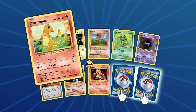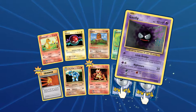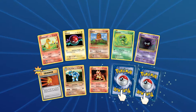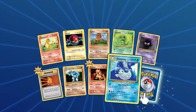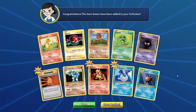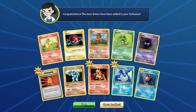Alright, so we have a Charmander, Voltorb, Diglett, Caterpie, Gastly, Super Potion, Machoke, Magmar. First one is Dugong, so Dugong. And we have another Starmie. Wow, Starmie's pretty common — getting it quite a bit. Let's open another one.